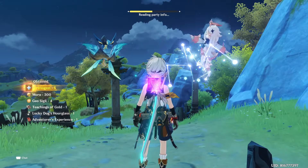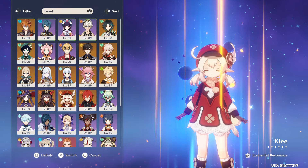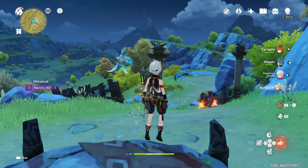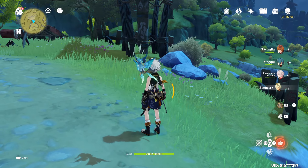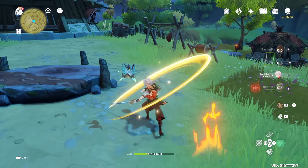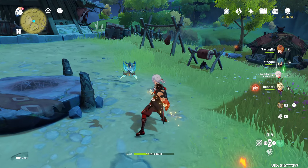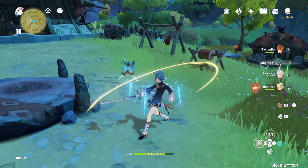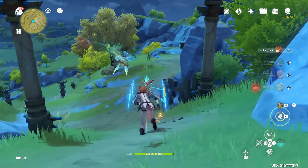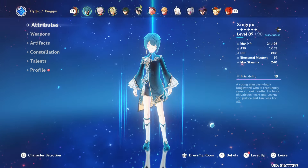Or you could change Yunjin to Kazuha to get some vaporize action. Did I get a white tassel? I don't think so. If you use Kazuha, apply pyro with Bennett, swirl with Kazuha, then burst — Kazuha's burst will be pyro-infused — and then your Nilo and Ayato can do vaporize damage and deal tons of damage. But that's just my theory — we have to test it out first.